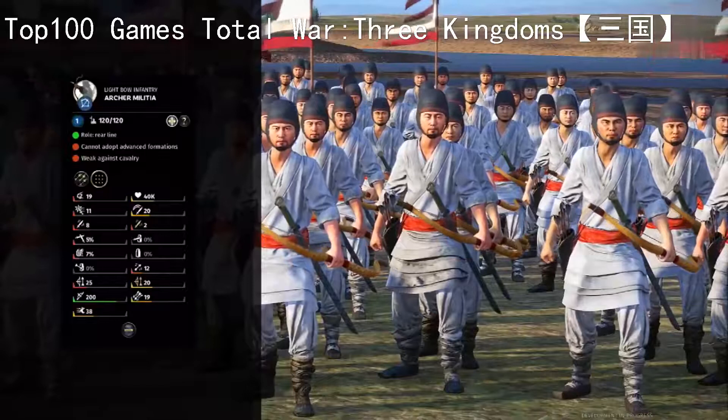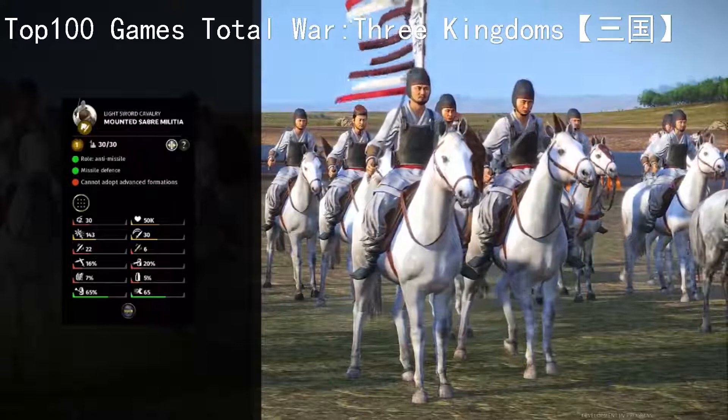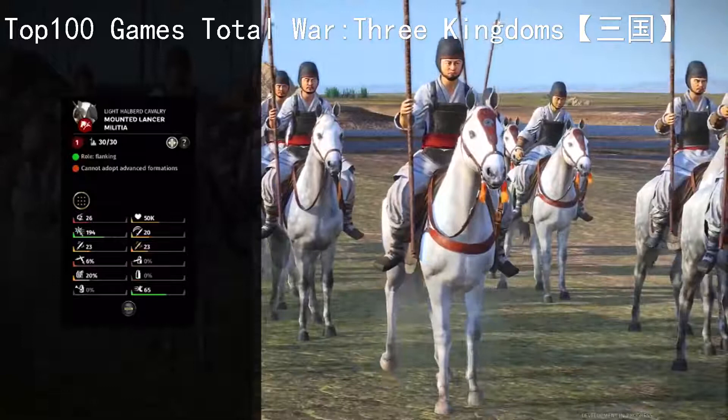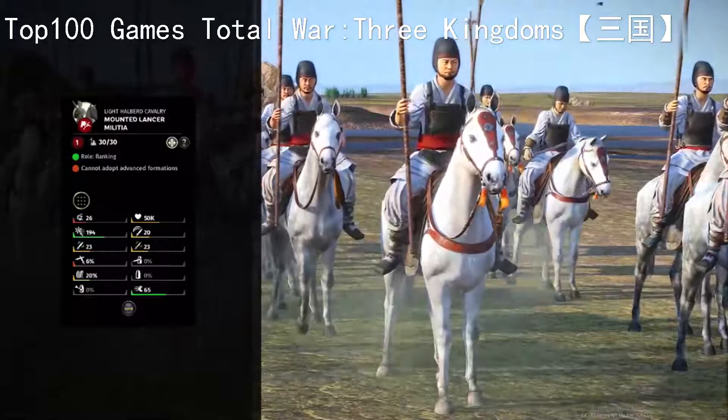Onto some cavalry with Mounted Sabre Militia - these boys are designed for chopping down missile units and have great missile defence so they'll be able to get close without getting blasted. Then Mounted Lancer Militia, great for hammer and anvilling the back of front lines or even the front, provided they're not braced spear units. They do have to watch out for missile attacks as they have no shield or missile defence, but they've got a nice mix of base and armour piercing damage so they can be pretty versatile.